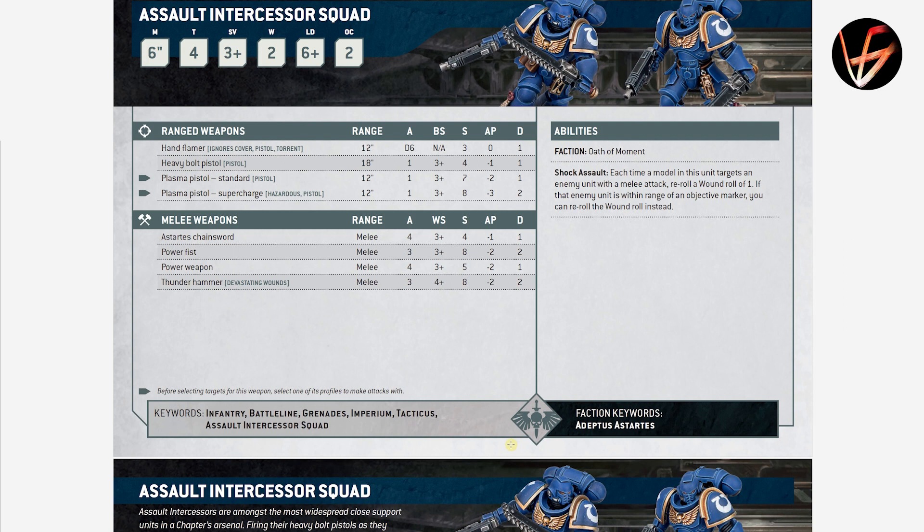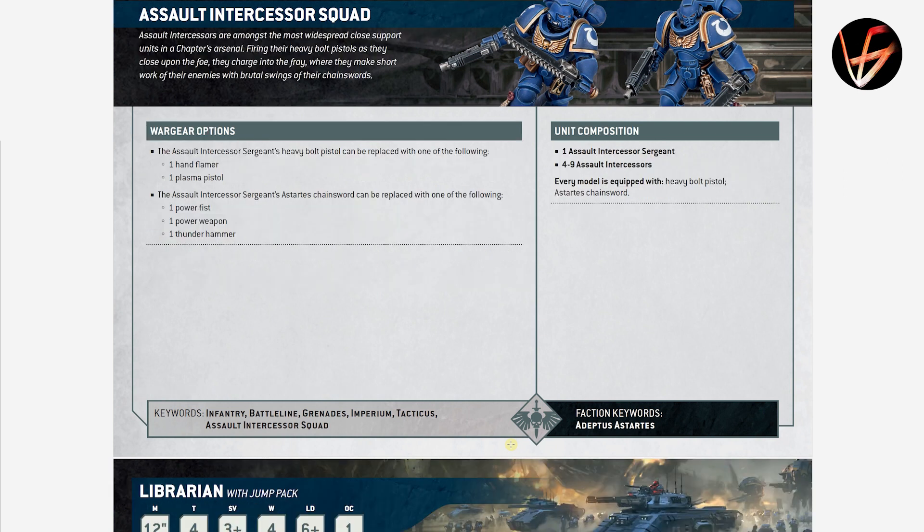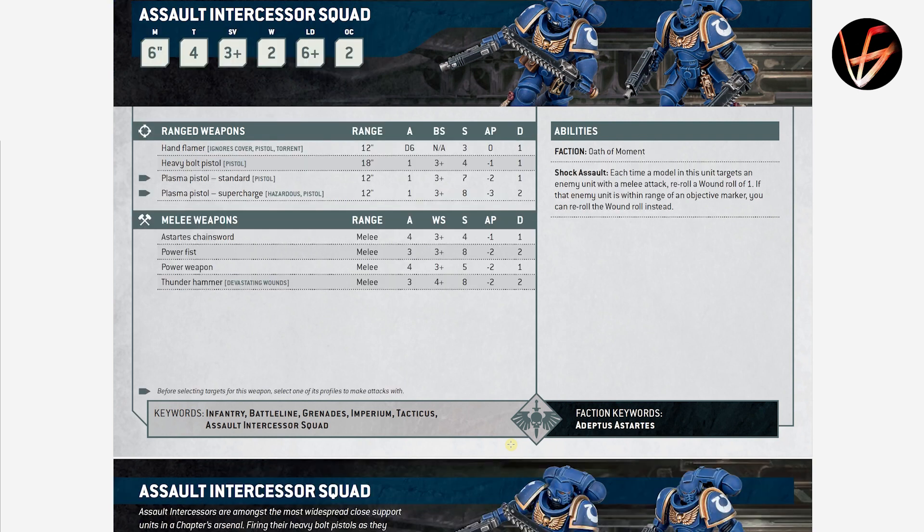Assault Intercessors — Shock Assault: if a model in this unit targets an enemy unit with a melee attack, you can reroll wound rolls of 1. If that enemy unit is within range of an objective marker, you can reroll the wound roll instead — that's powerful and really good. I'm happy for our favorite Assault Intercessors. They used to be the best troops in 9th edition and they seem to be very good still. Astartes Chainswords give them 4 attacks each, and with full rerolls wounding most non-vehicle things, that's very good. The Assault Intercessor Sergeant can get the Thunder Hammer, Plasma Pistol, and Hand Flamer. Move is still 6.